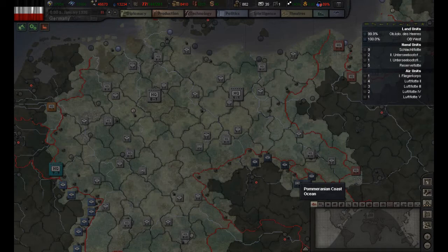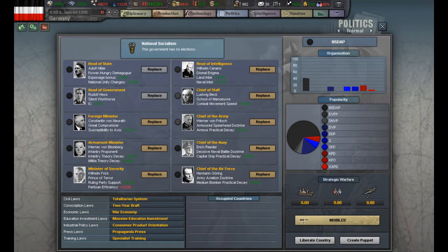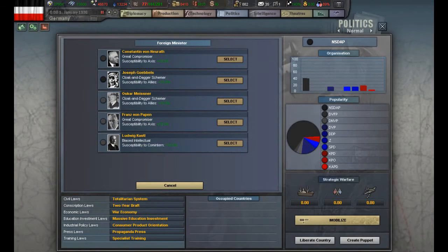Now that we know what those terms mean it will be easier to understand the politics tab. Click politics. Let's get a brief overview of this screen. First we have all the ministers in our government. As you can see they all give different modifiers depending on which doctrine they have. You can replace your ministers at any time as long as there is a replacement available.